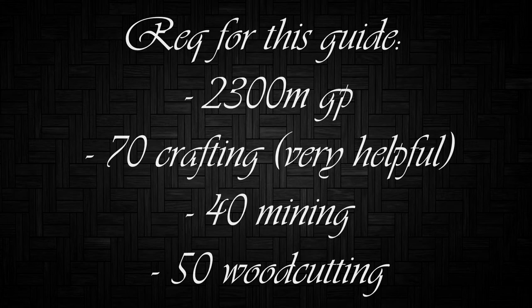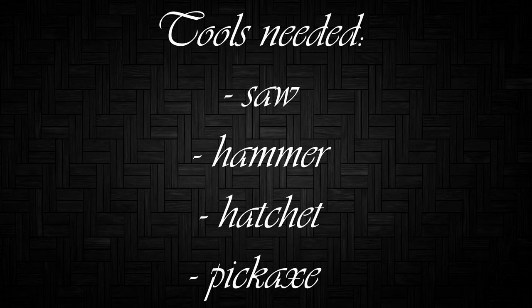The requirements for this guide: you need at least 2.3 billion GP, 70 crafting (required to get gold leaves), 40 mining, and 50 woodcutting. If you don't have these skills you can get them in less than half an hour, so it's pretty easy to get ready for 99 construction. The only bad thing is the 2.3 bill, but it is a money sink skill.